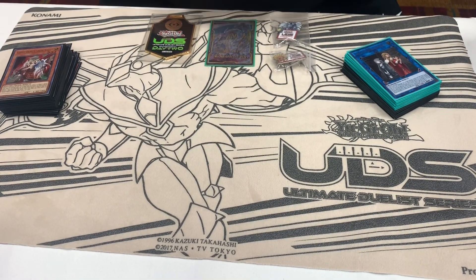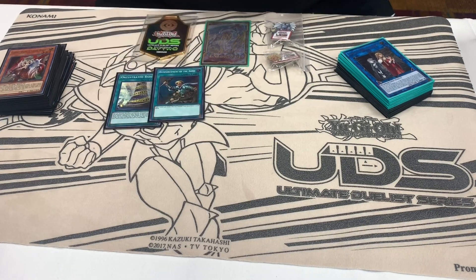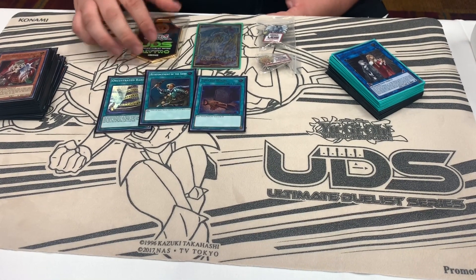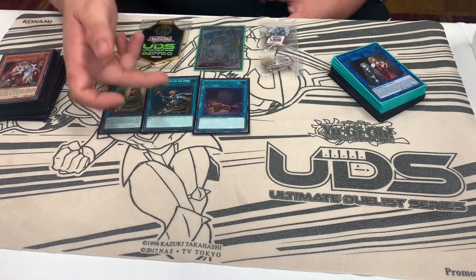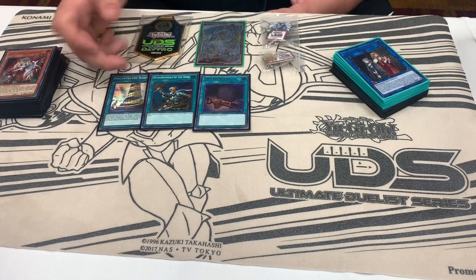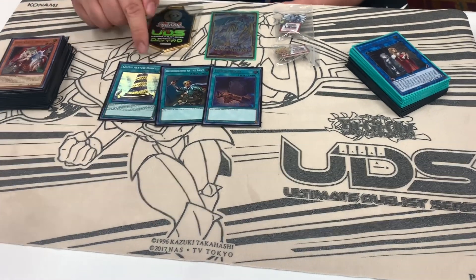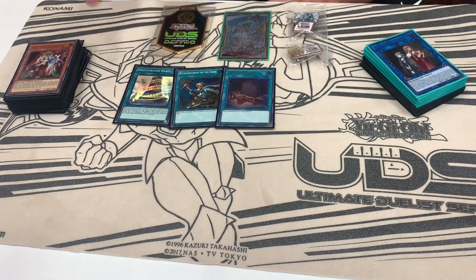Moving on to the Spells. I played one Babel, one Rhoda, and one Foolish Burial. Foolish helps extend your combo, or if you want to send Boots to get a Fogblade. Rhoda is really good - generic search or bait. Babel kind of underperformed this weekend, because I usually never end on it. I might end up cutting it in the future, since I just end up siding it out against most matchups.